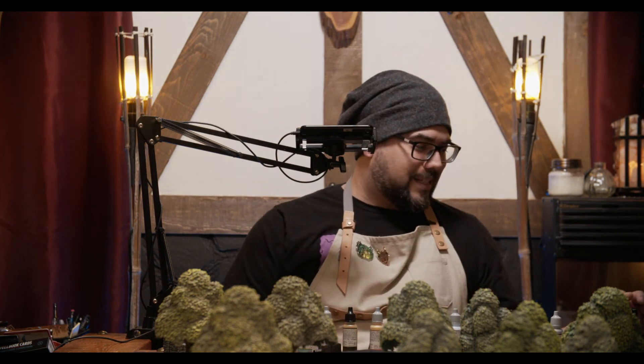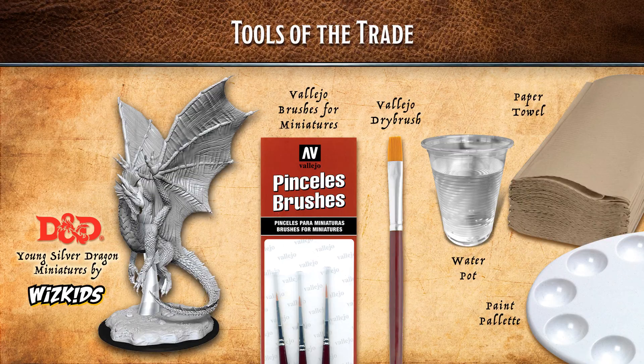Let's jump right in. We have the young silver dragon miniature from WizKids — it's a large miniature, wonderful highly detailed plastic, and will be out in March. We also have Vallejo brushes for miniatures including a 0, 1, and 2, a Vallejo dry brush (number 4), water in a water pot, some paper towel, and a paint palette for mixing.